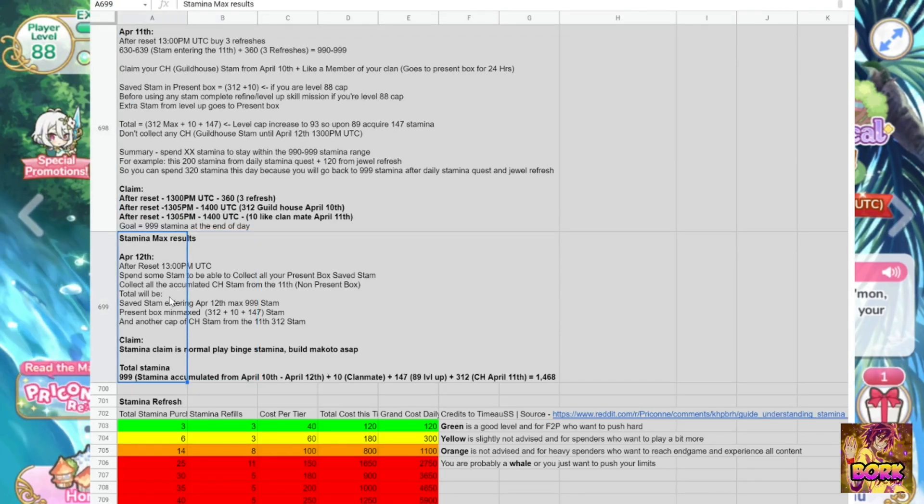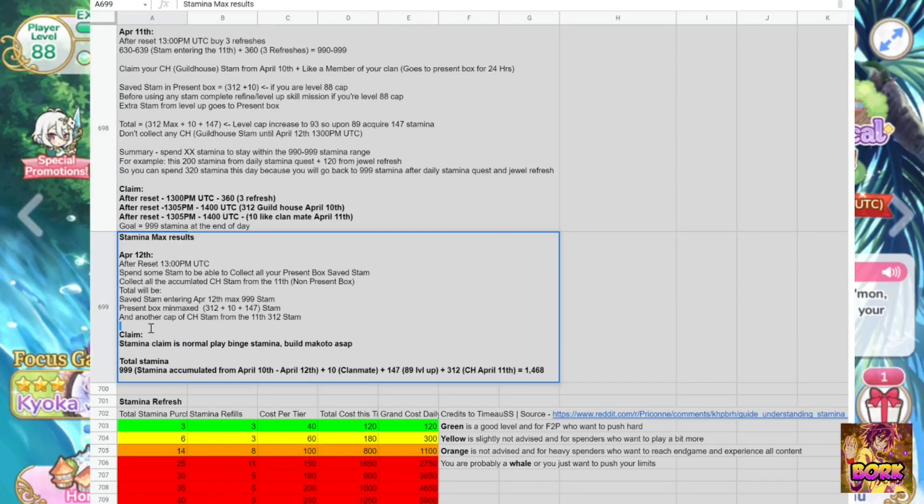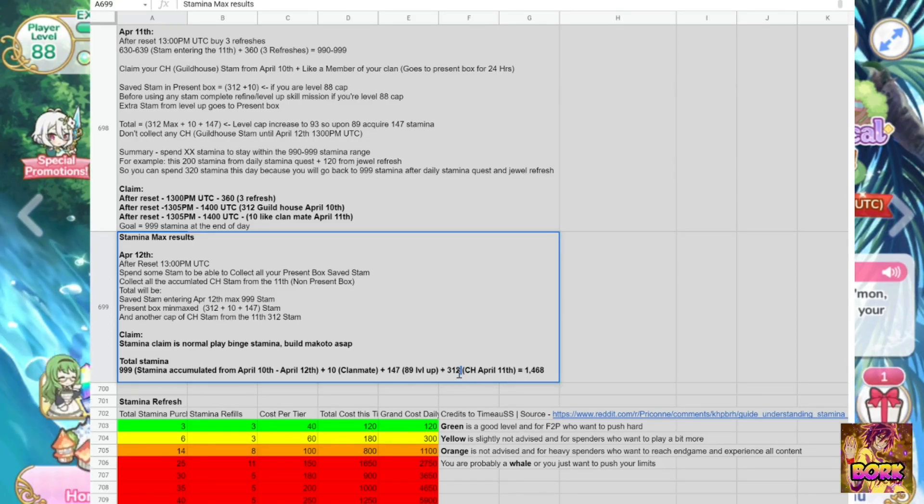Upon April 12th, everything goes back to normal. Make sure to claim the stamina you held off on April 11th — the guildhouse stamina from April 11th and the 147 stamina from going 88 to 89. Claim that when you wake up at 6am PST on reset, so you have the max amount of stamina to participate in everything. April 12th is binge mode — get all of your stamina. If you did it right, you will have 1,468 stamina upon logging in without doing any refreshes whatsoever.